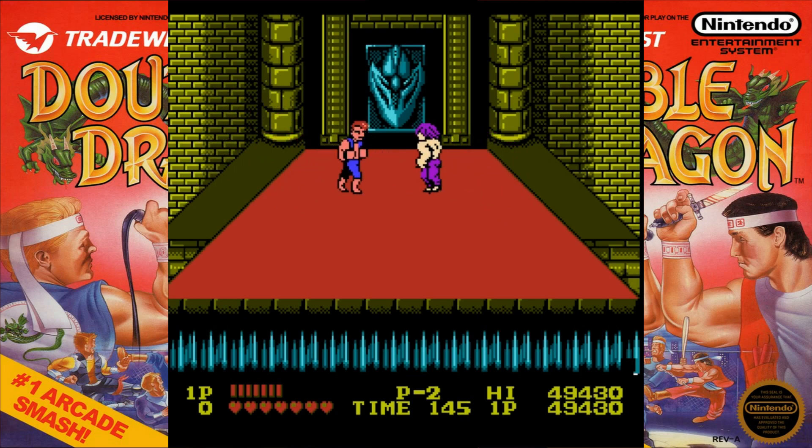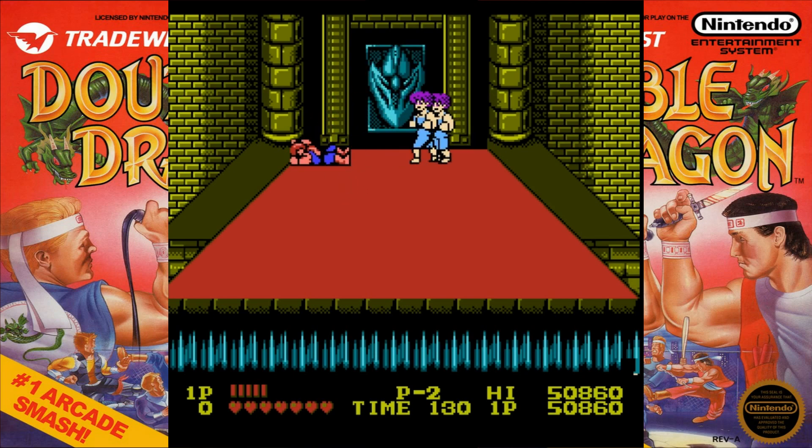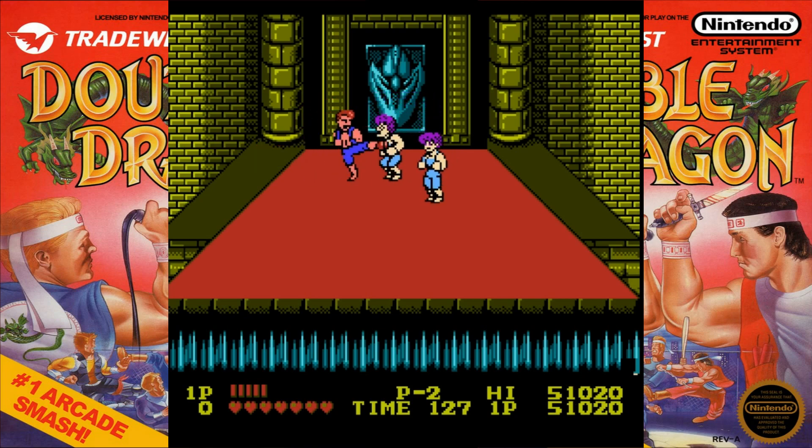Very Big Trouble in Little China vibes. These wall sections count as walls even though it looks like you can throw them off — you can. If we die from this point on, we start at the beginning with the Bobos; we don't have to fight the Williamses again, which is good. Now we got some Lindas without a whip and some Ropers without a box — once you take care of the Chins, it's kind of underwhelming.